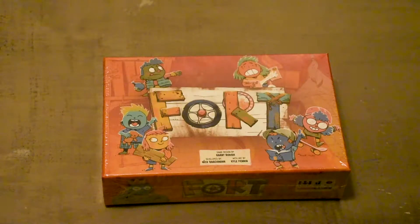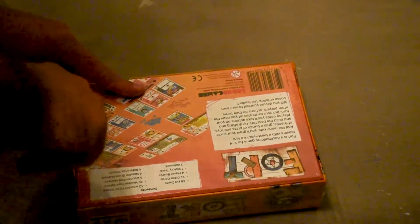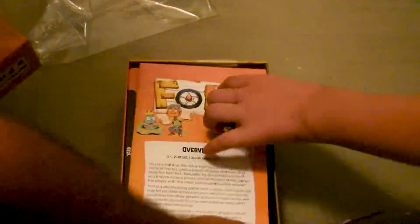This is a quick unboxing of Fort, and Blaze is helping me out — he's my younger son. We're gonna go ahead and get started right now. He wanted to show you the cards that are in Fort. You can say hi, Blaze. You're not gonna see our faces but we can show the game here. Open it up — what is in the box?